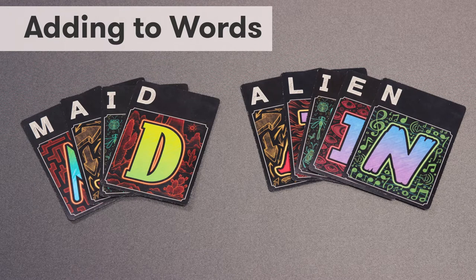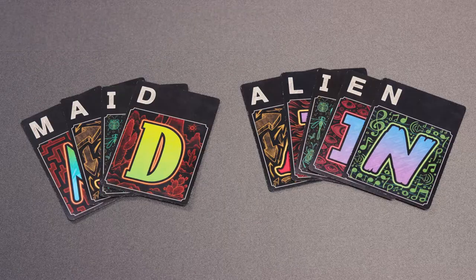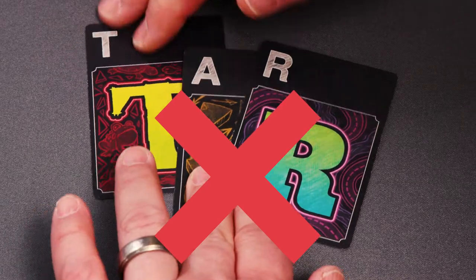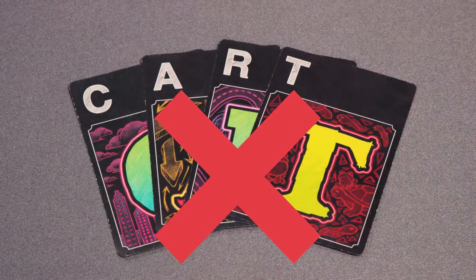You may not break a word apart to create separate words, and you may not rearrange letters in a word. Letters must remain in the order they were played, even when inserting letters. For example, you may not take the word "tar" and change the order of the letters to add C to spell "cart".